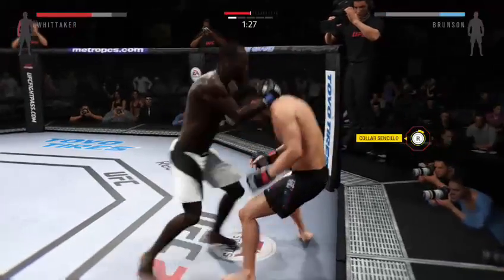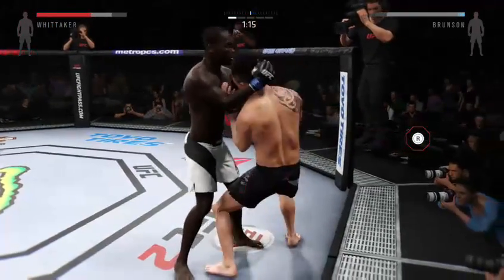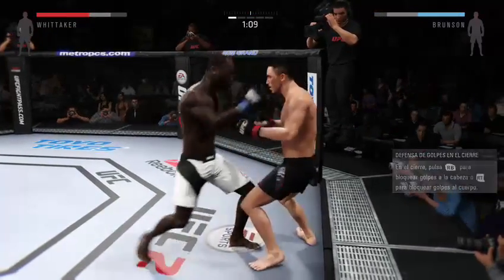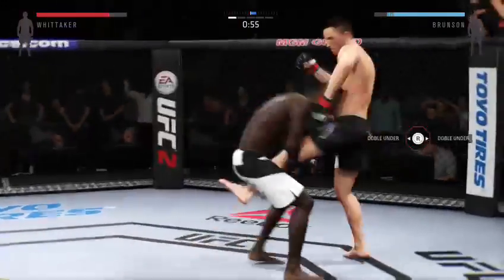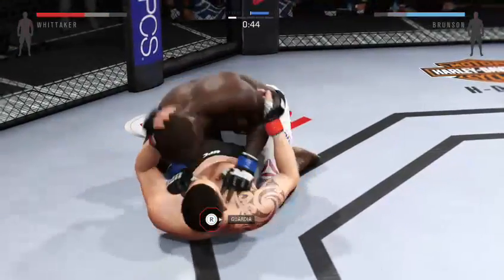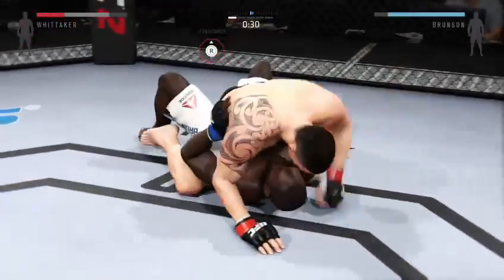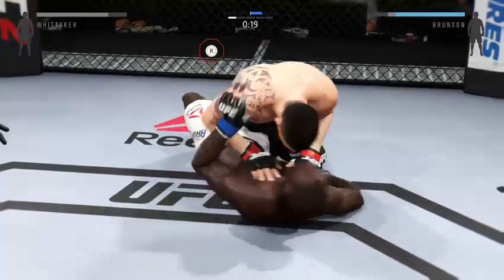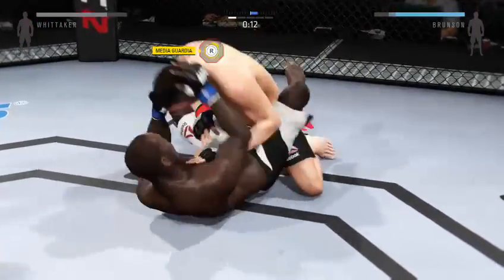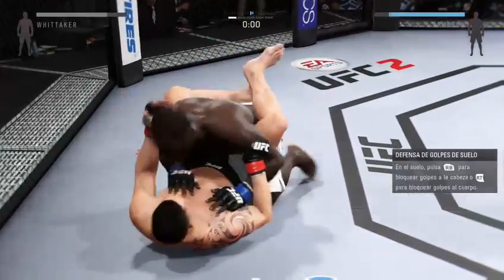He blocks that vicious knee and lands a knee to the body from the clinch. He's in a better position with the tie clinch and they disengage. The jab connects and he lands a single leg takedown. Posturing up — Whittaker's got the mount here. Nice hip escape. He lands a big shot from the bottom, looking to pass guard. Very nice sweep — winds up in his guard. Our first round is in the books.